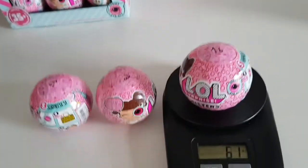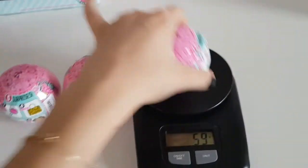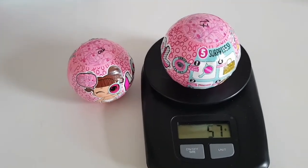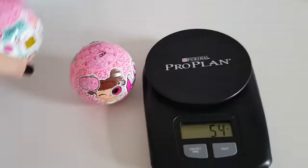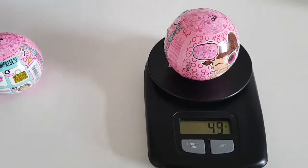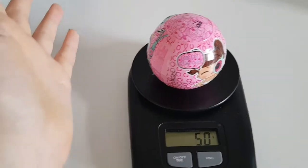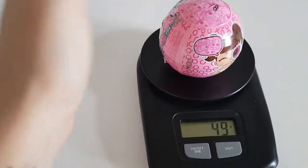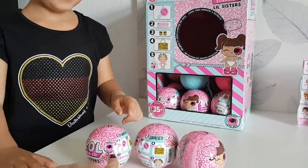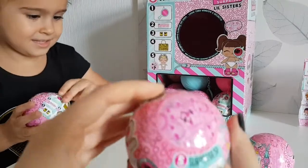Let's see how much they weigh. Number 16 is 59, 17 is 57, 18 is 49 — okay. So Tanya is gonna open ball 16 and I'm gonna open ball number 17.